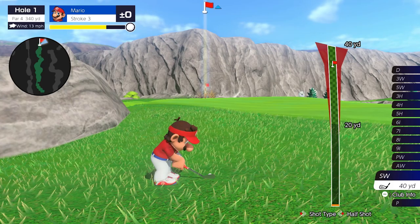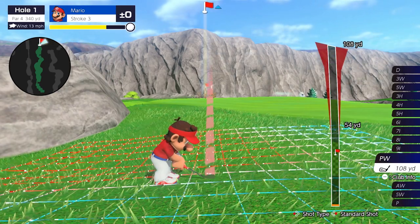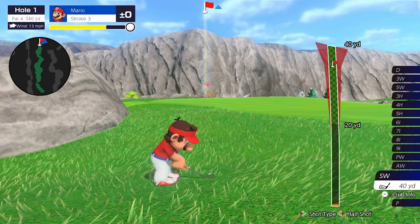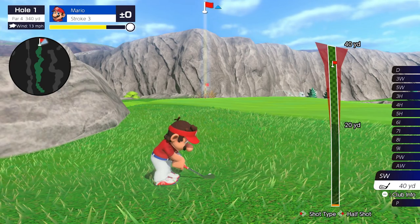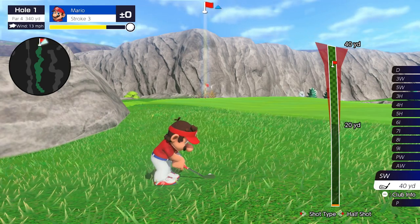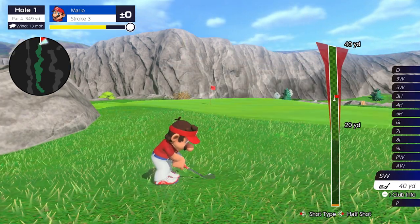In general it's a backspin shot — three to four of those small squares short of the hole. If you're using an approach wedge or pitching wedge you're going to get more rollout with backspin so you'd aim a little shorter, four to five or six squares if it's downhill. On downhill shots I'll often use super backspin so the ball doesn't roll too far. I'm going to hit A, set my power with B about three grid lines short.